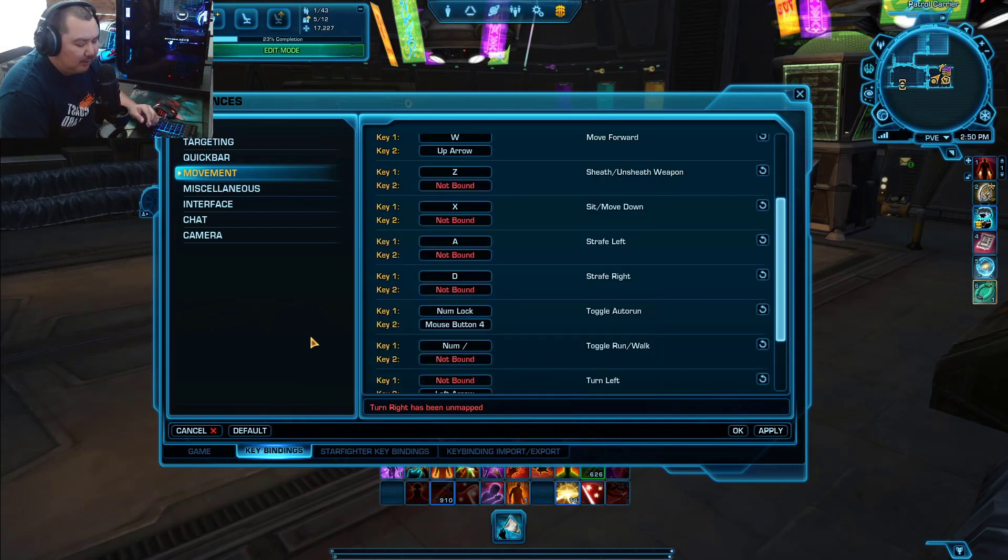I'm more comfortable with W, A, S, D, so that's what I'm going to set for my preferences here. In the Movement section, strafe left is going to be on A, strafe right is going to be on D. We do not need any keyboard turning keys. Once you're done with that, hit Apply.